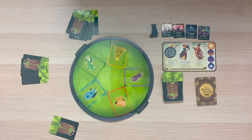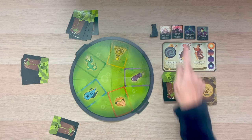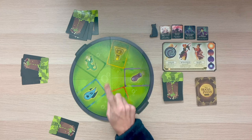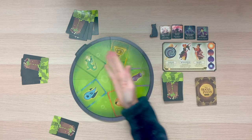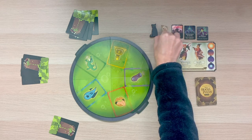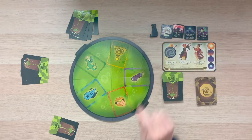There is one more element of gameplay that may help you defeat the Sanderson sisters: the four trick tokens. Each trick token can only be used once per game. Any player may use a trick token on their turn, but once it's used, you flip it over to indicate that it can't be used again.